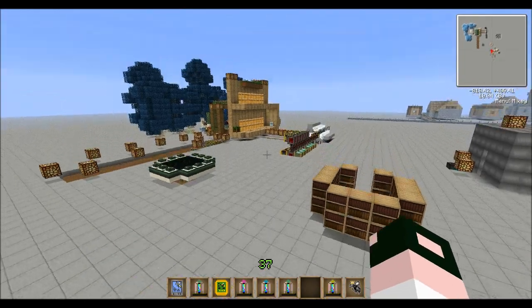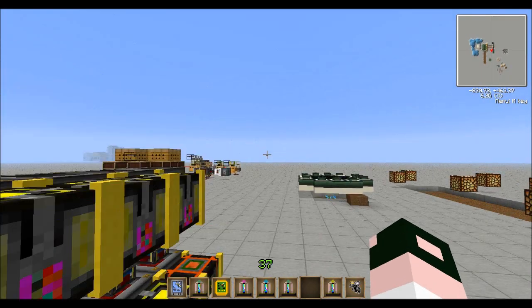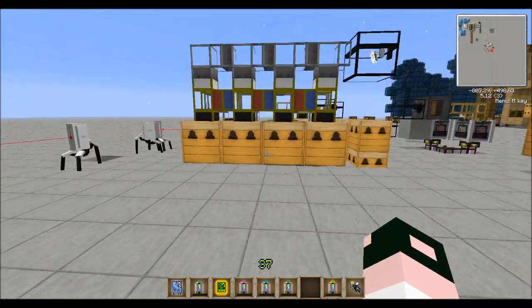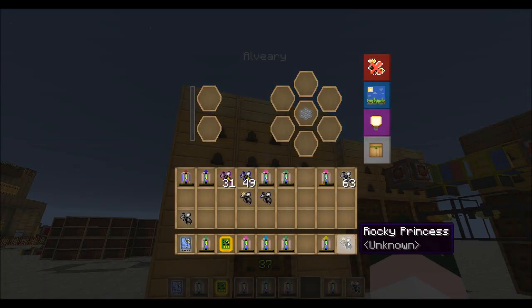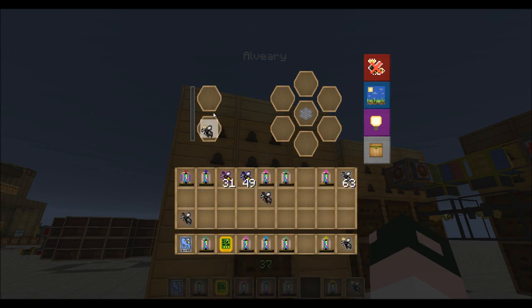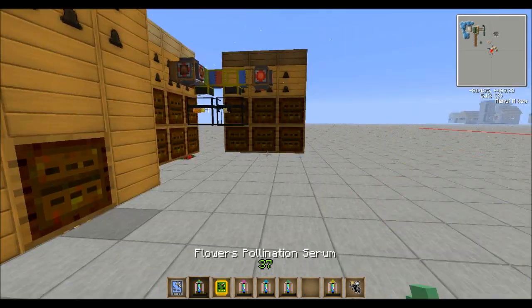And guess what we do? That's right — we fly back over here and throw the fertility serum on them. Then after we do that, we stick them into one of these so that they can make us babies, because we need the babies. Then you breed another rocky princess into a tolerant, that tolerant into a hardy. Okay — pretend we already did that. And we take the hardy and a tolerant, throw them in, and let it go.